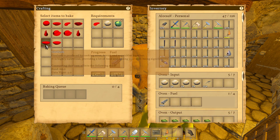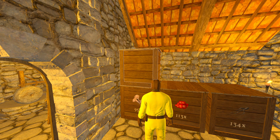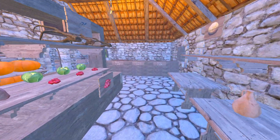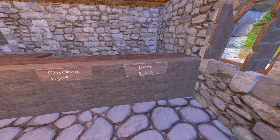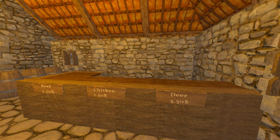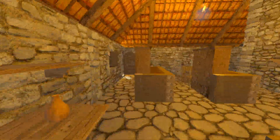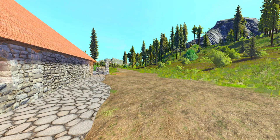The meat box is empty. Let's see the price of meat today — chicken is 150, beef 250, and deer is 550. Jesus, that's expensive. What the hell happened? I guess I'm gonna have to hunt down some deer. Yep, it's gonna be a hunting day.